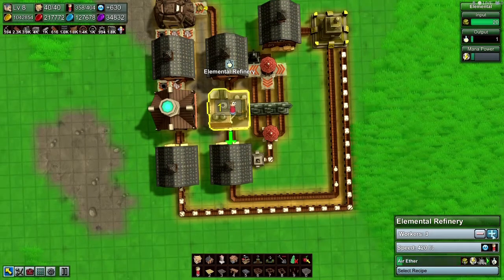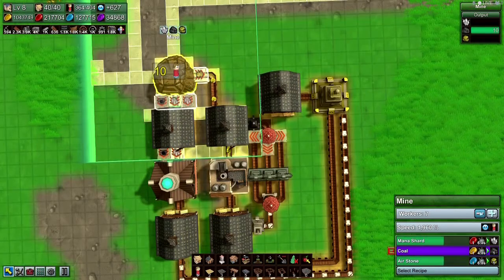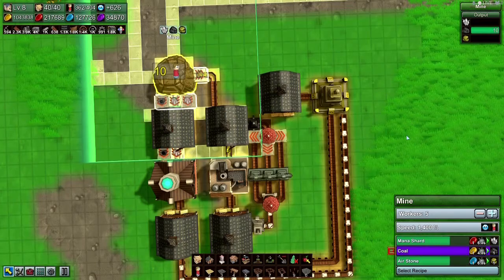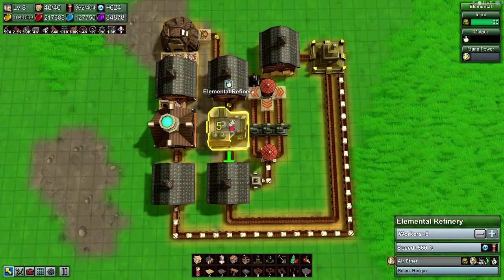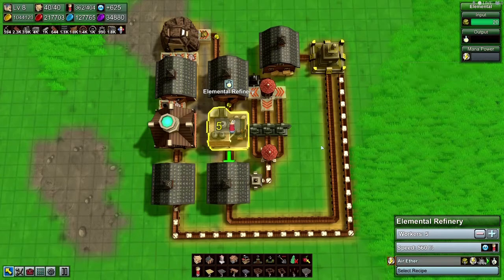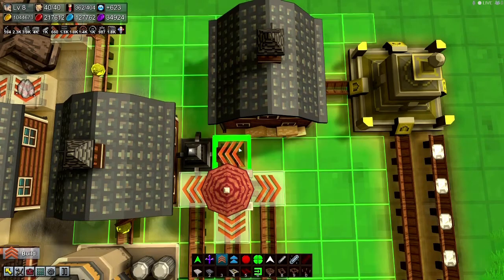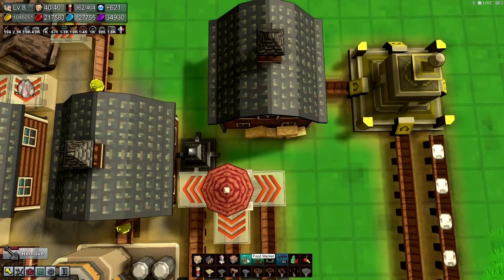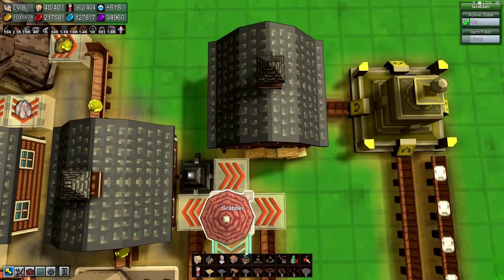Let's pump up this refinery — refineries, there we go. It doesn't seem to be the issue. It's the mana power that's the issue. Okay so it's the output but it's not pulling. No chute — okay, this ain't working.